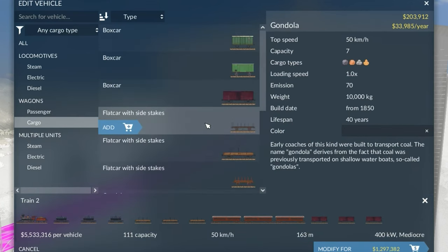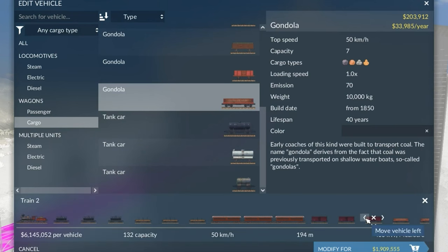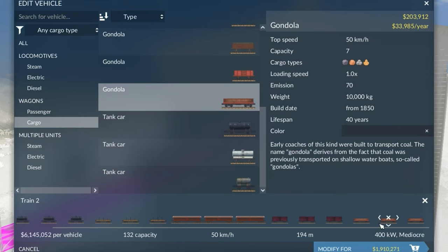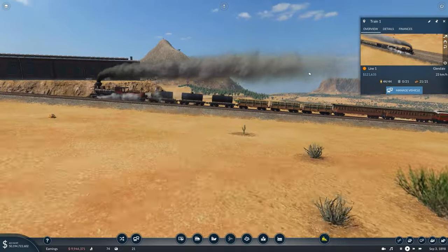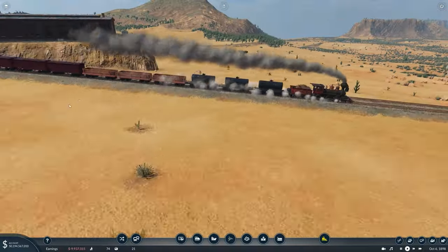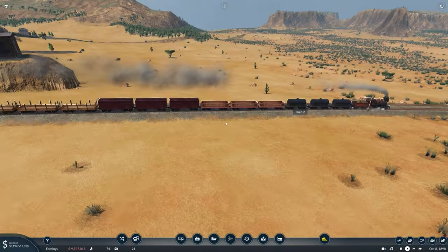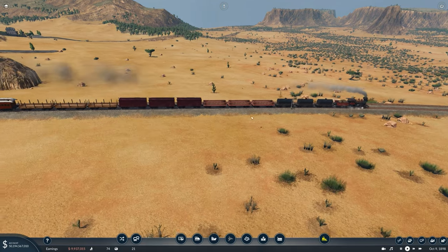We might also need some gondolas — stick three on the end. It's good to have every type of cargo car, and if you don't need one later you can just delete it; it costs barely any money. Keep in mind it's a hell of a struggle up hills for these trains, so keep the length as short as possible. Now we have fully mixed trains with both passenger and cargo capacity for every type of good in the game.